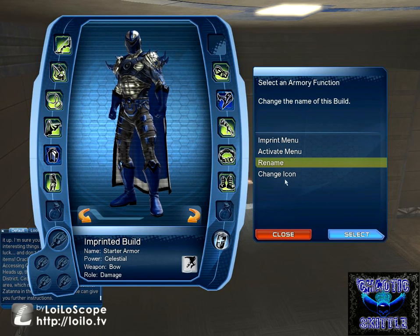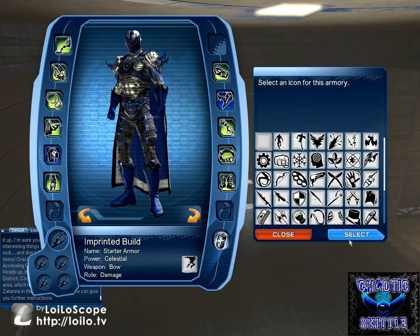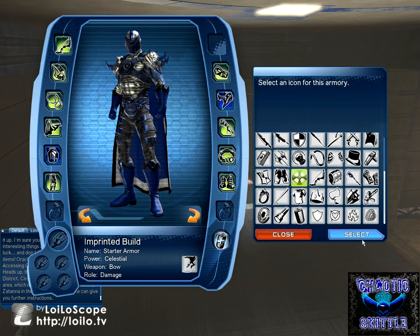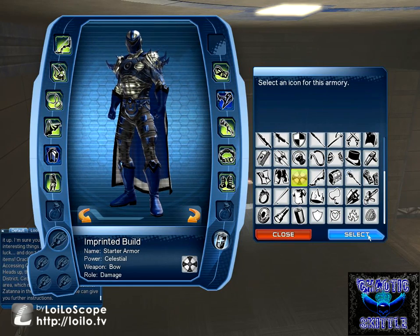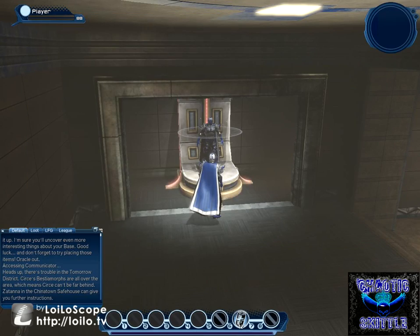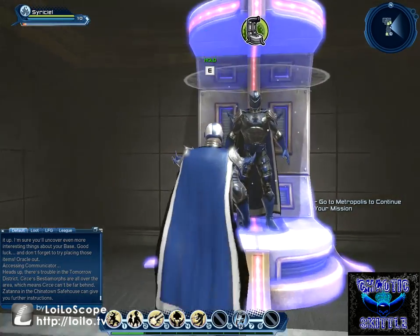It's right down there — Starter Armor. And we're going to change the icon real quick. That looks cool. No clue what it is, but it looks cool. There it is — there's our outfit, right there. Now I'm going to show you what this does.